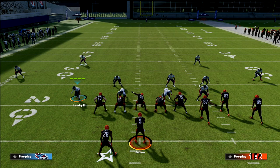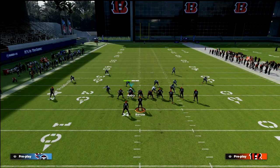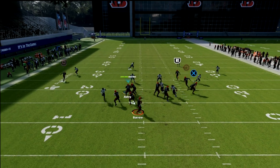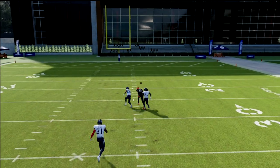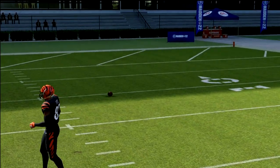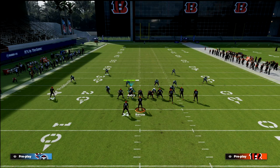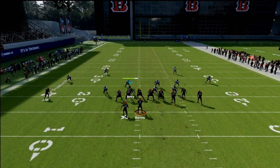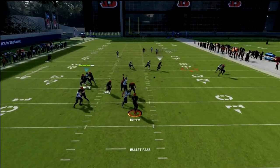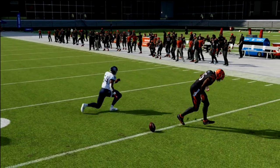I want to give you two pieces you can use to slow this down. The first thing we can do — and you might already know about this adjustment — is put the safety on the right side of the screen, the bunch side, into a deep half. Because of that deep half, the streak that was open is going to be covered, as you can see right there.